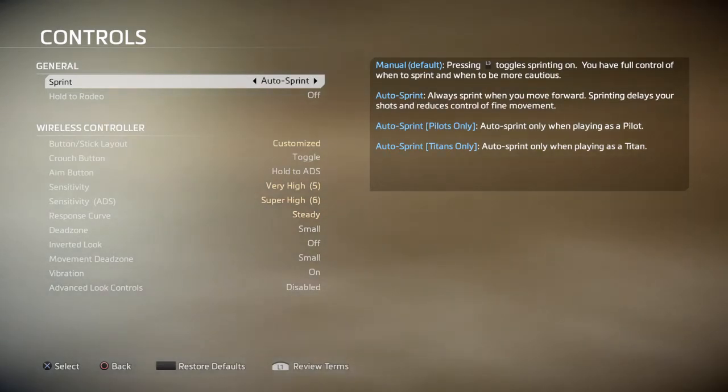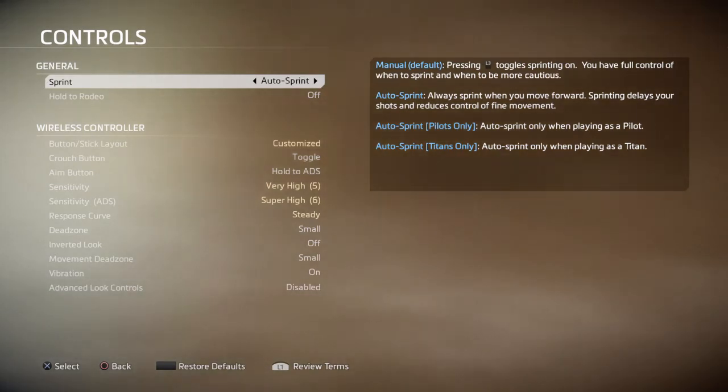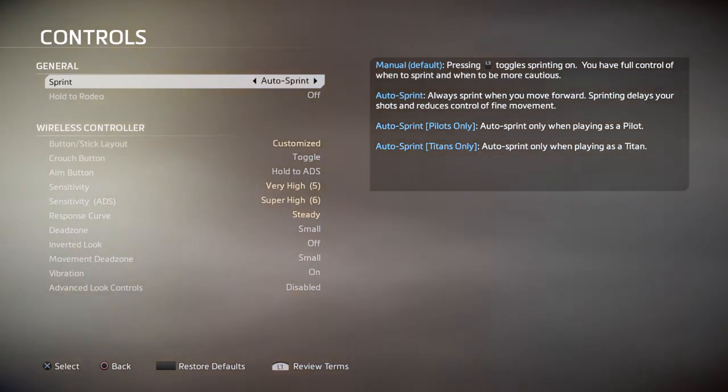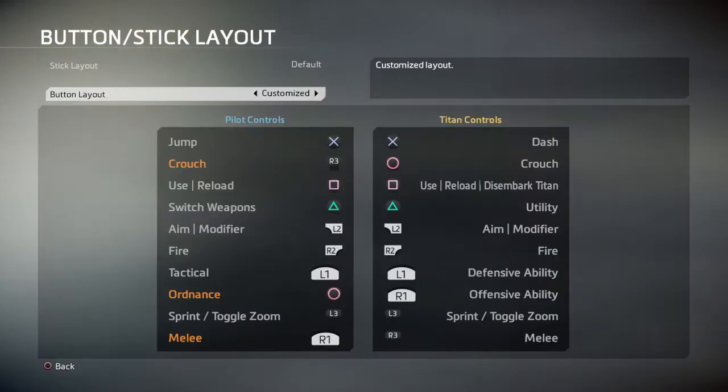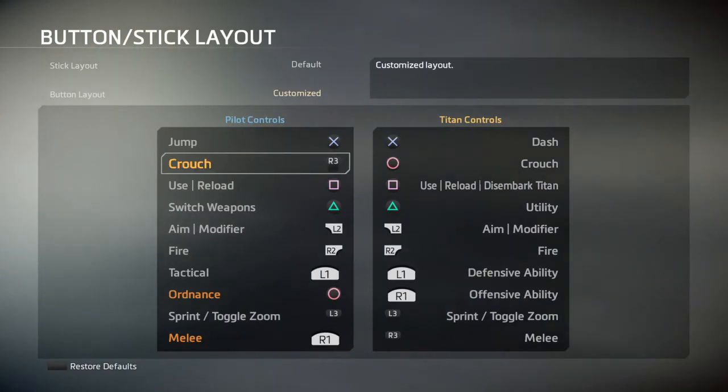Normally in settings under controls, I would have auto sprint — but only for pilots, because if you're in a Titan and you've got auto sprint, it doesn't work as well, since you're always running and you kind of want to stay back a little bit. Here's my button layout: I use Crouch as R3, which is also slide, and that works really well because of the movement in this game.